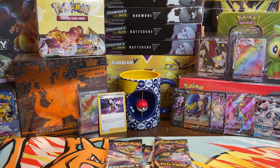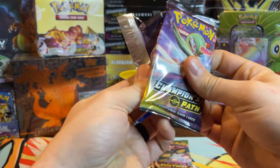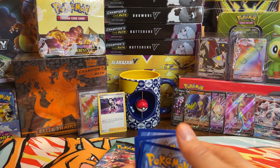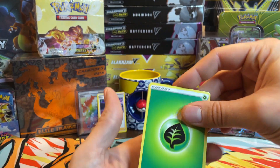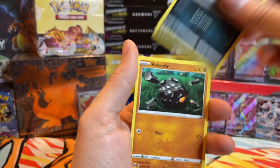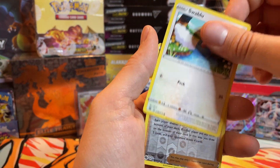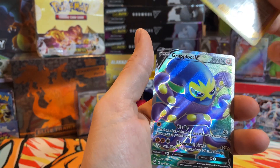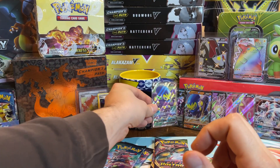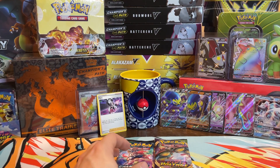All right guys, we've got five packs left, then it's off to bed for me with an early day tomorrow. A little CP action here. Leaf, Beedrill — old school Pokémon, you got to love it — Milo, Absol, Rolycoly, Nickit, Ekans, Carvanha, Swablu, Marnie — and another Marnie, but this is the full art version. I like that. There's the difference — you got the full art and the non-full art.